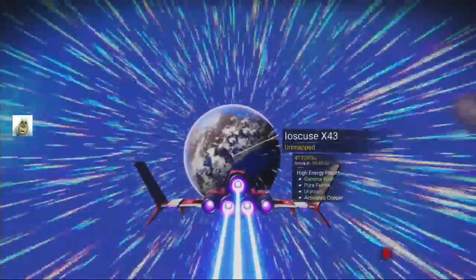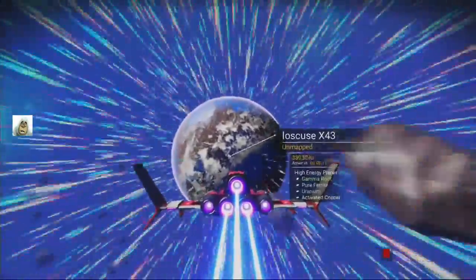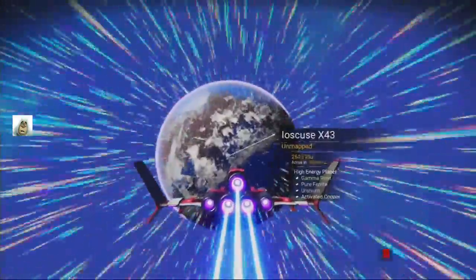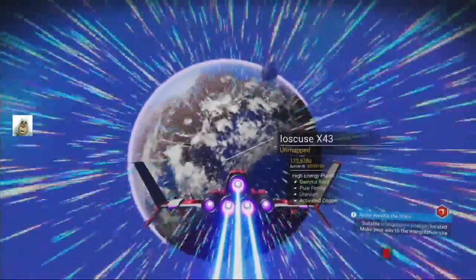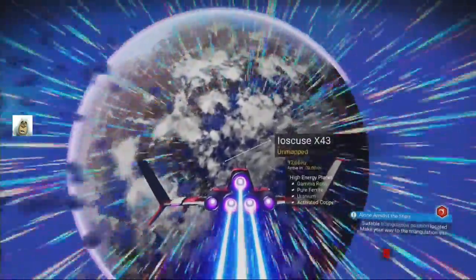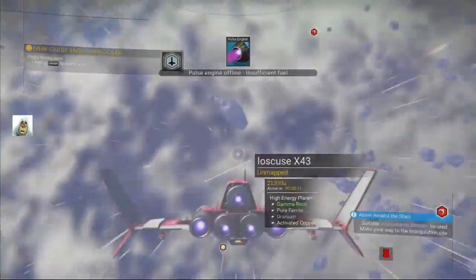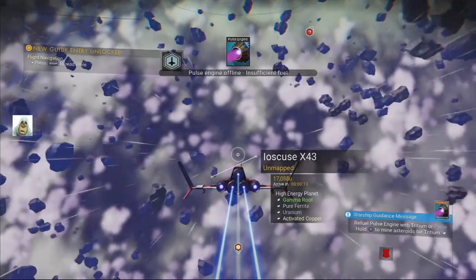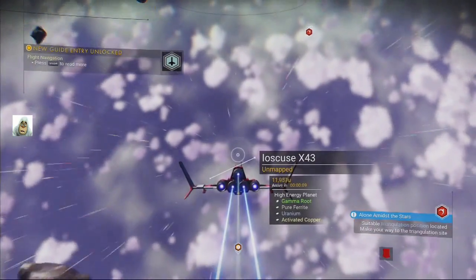I'd have liked to stay but I didn't pick up any gravity balls — I meant to do that but completely forgot. Where are we? We've got 16 seconds before we hit this planet. High-energy planet, so it's got gamma root and uranium. That means it's going to be very likely radioactive. Pulse engine offline — insufficient fuel.